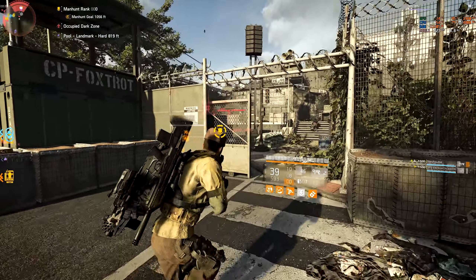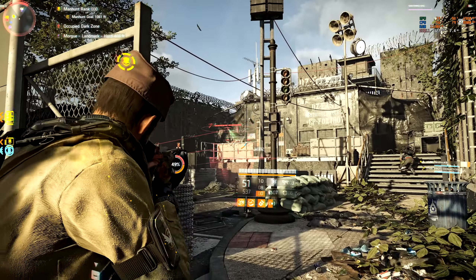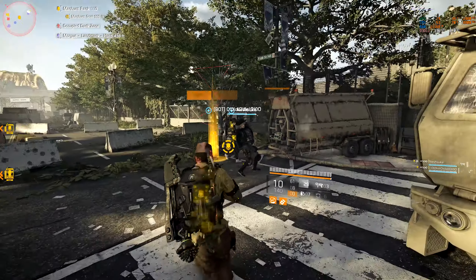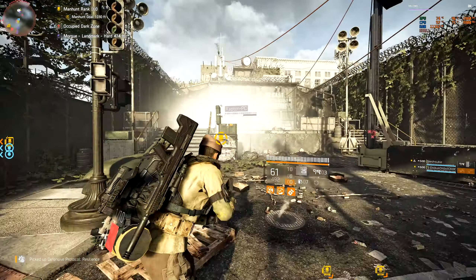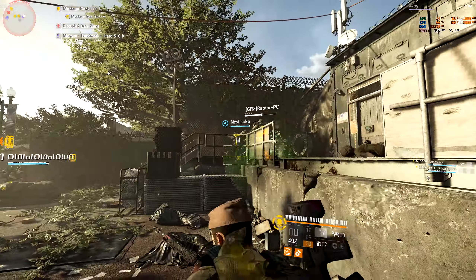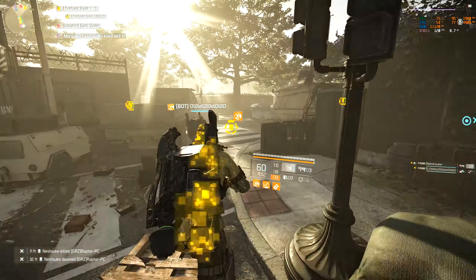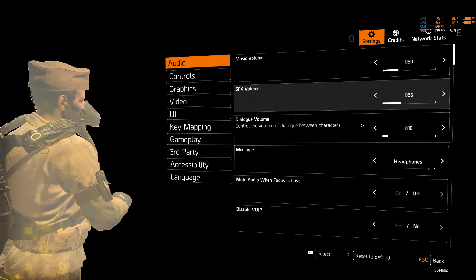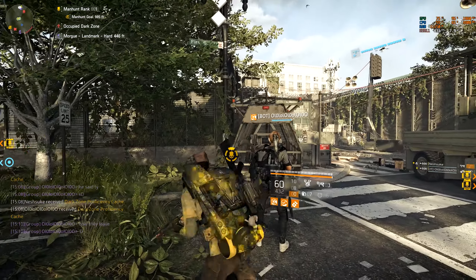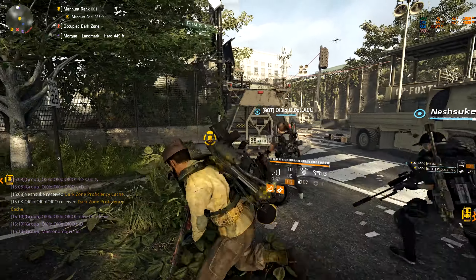The damage mitigation was very balanced in title update 4 — things like Unbreakable were a factor, meaning everyone had on-tap 170% armor. Running Survivalist gave something like 185% from Unbreakable. With a good Hive mod you were healing 25% armor per tick. Combined with chem launchers, medkits, and teammates' medkits over a 10-second buff in TU4 or TU3, it was very feasible to utilize around 400% armor — meaning at the end of the buff you'd go down.